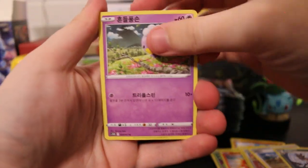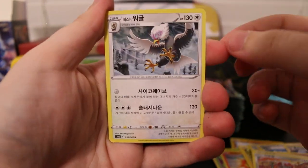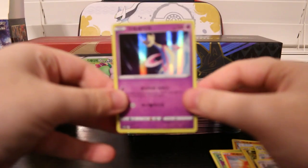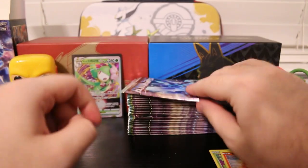Let's see if we get the focus here. Drifloon, Chatot, Pawniard, Hisuian Braviary — super cool card — and a Cresselia Holo. Look at that, that's a really, really nice artwork. Super cool card. We'll put that off to the side as one of our hits.